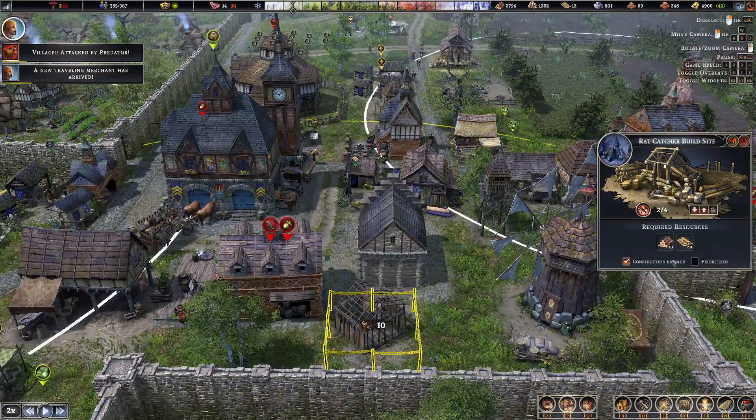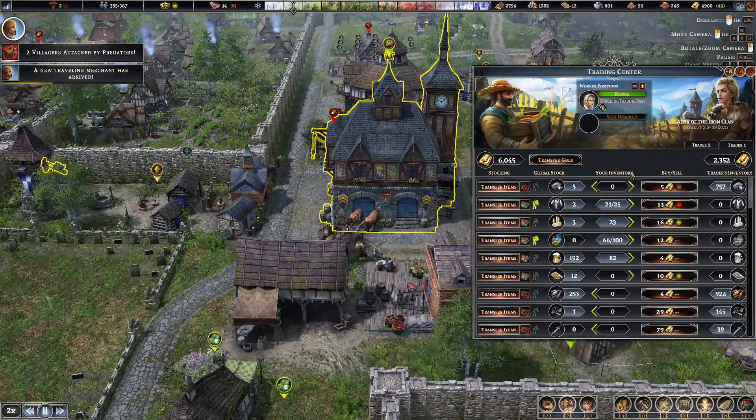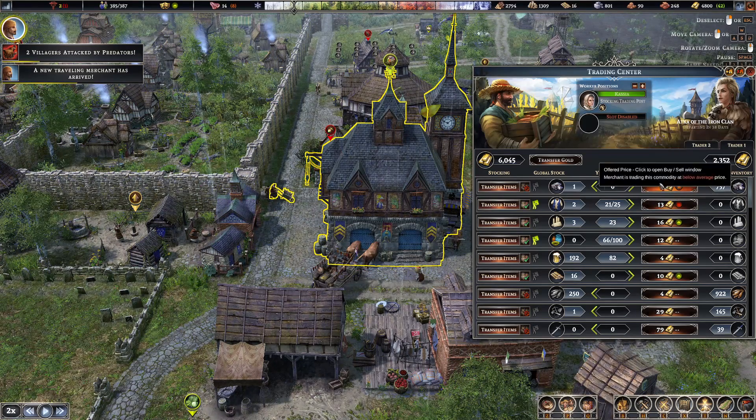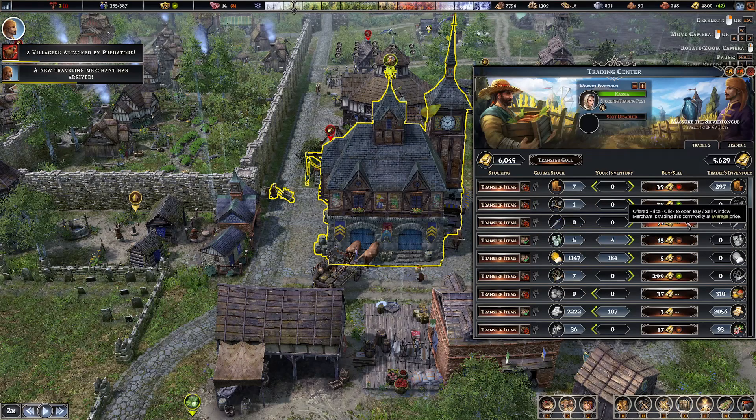I'm going to have to prioritize you, I think. I've got two merchants in here. Let's pause so we can have a look. We've got pottery, they're selling at average price. Baskets — no, these are coats. You're not going to get my coats at below average price.